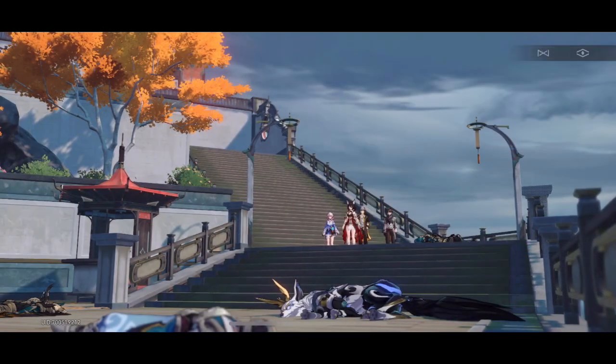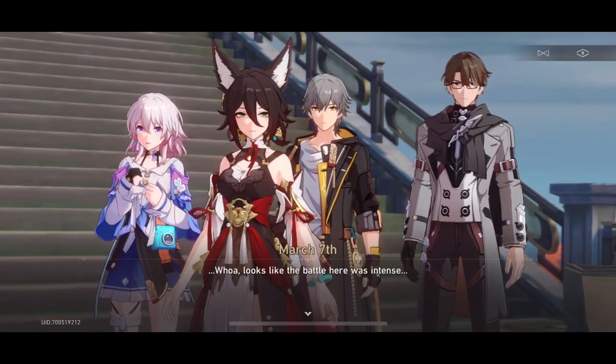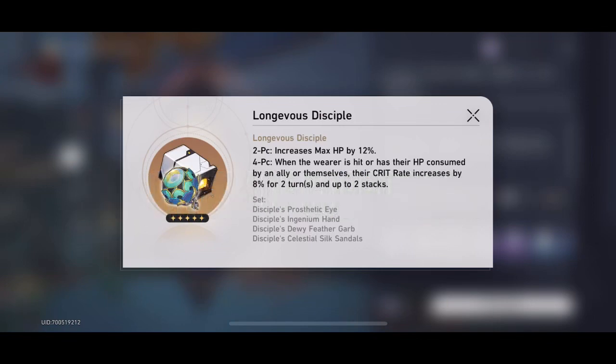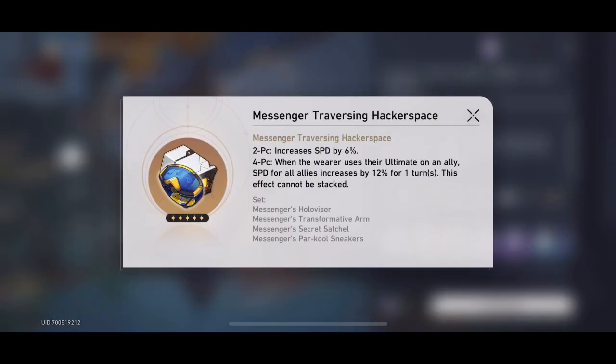Without spoiling the story, there's a pretty interesting but short quest line available. You also unlock a new Caverns of Corrosion which brings two new gear sets: the Longvius Disciples set, which gives crit rate based on HP consumed by an ally or themselves — obviously tied to Blade — and the Messenger Traversing Hackerspace, a support-based set that increases overall speed. Some pretty interesting mechanics across the board.